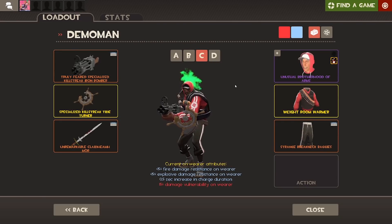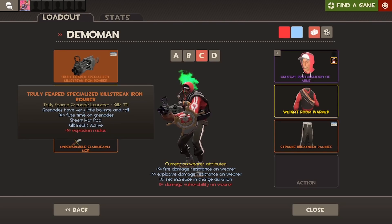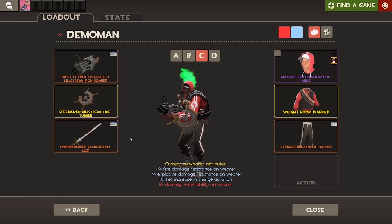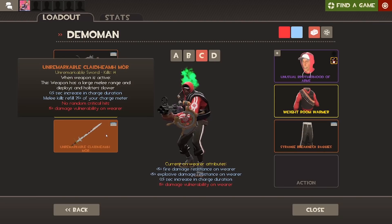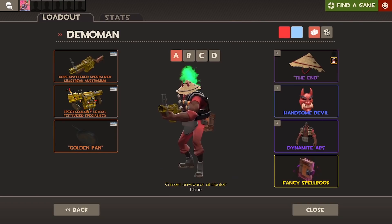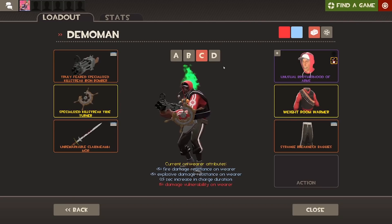I was never really interested in playing Hybrid Knight, but I made myself a Hybrid Knight loadout because I've been doing it a little bit more and I've actually been having quite a lot of fun. So I'm using the Tide Turner — I have a Specialized Killstreak one — and then I'm using the Iron Bomber and the Clayed-In Hmour. I don't know what the best Hybrid Knight sword is; I think I saw a solar light do that once so I just kind of copied. I also like using the Iron Bomber sometimes.